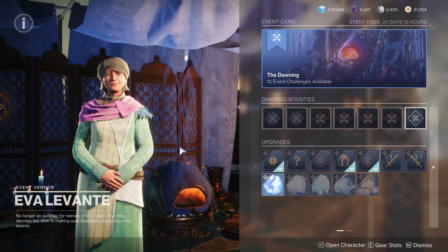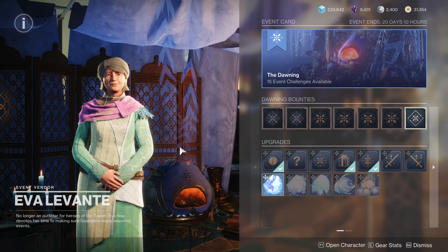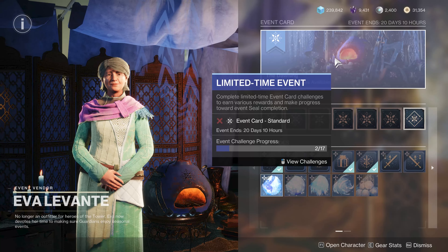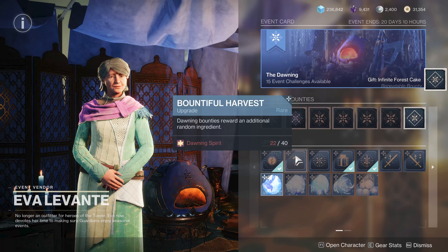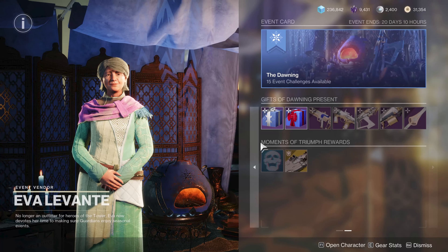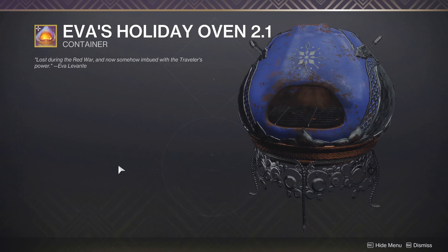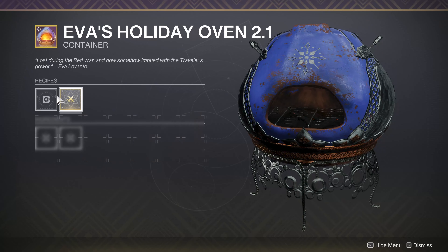That's the general idea of the Dawning. You kill a bunch of enemies - whether with Arc damage while killing Hive, or with finishers while killing Scorn - and go through cooking all the different cookies you need. Cook one of each cookie, make sure you're doing some strikes, Crucible, Gambit, and Dares - mix it up - and pick up your bounties including repeatable ones. Focus on upgrades first. Don't focus any gifts until you have the upgrades you want, since upgrades cost Dawning Spirit. Every two activities gives you enough Essence to bake about three cookies once you've Masterworked, versus two before Masterwork - that's why Masterworking is so important.